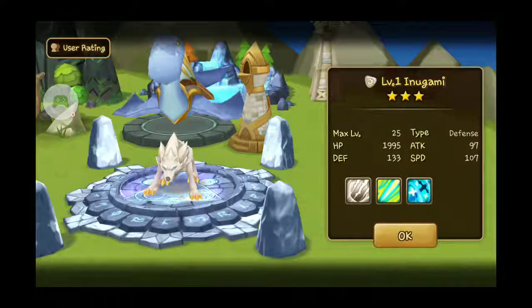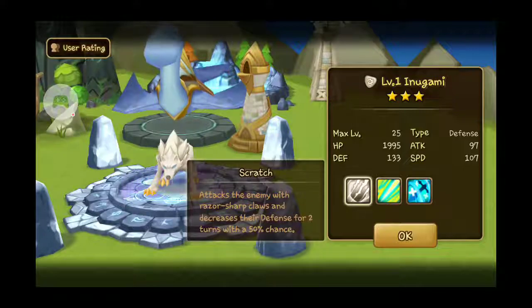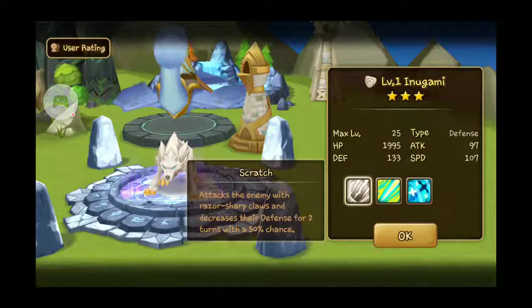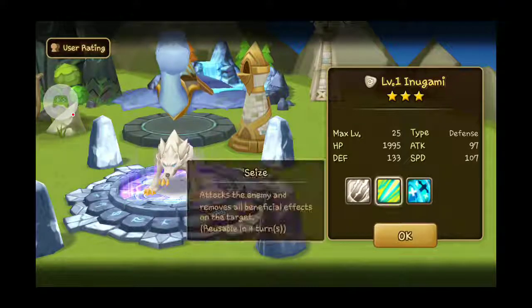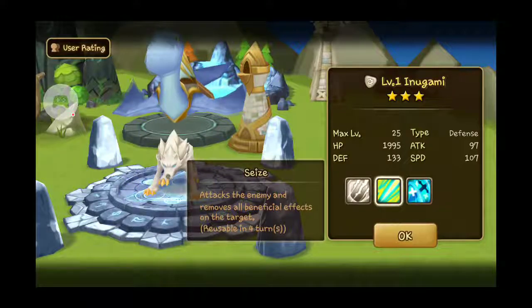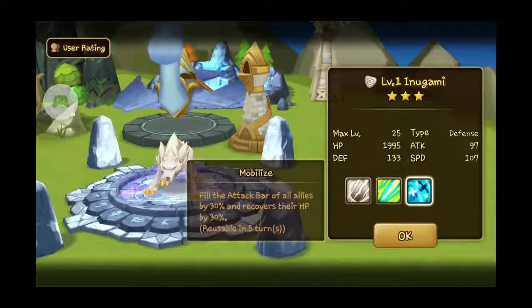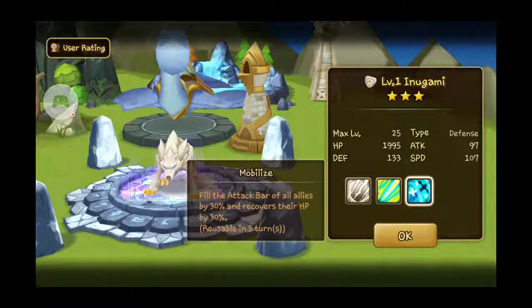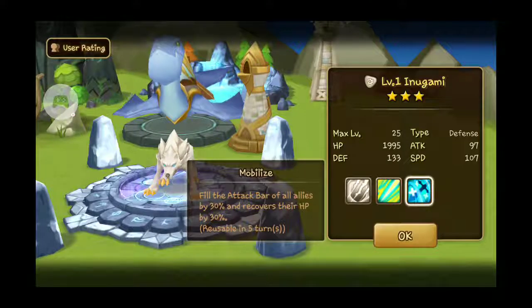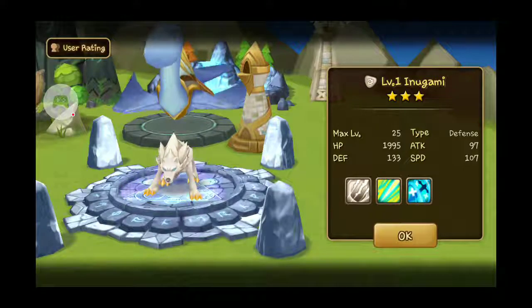He is level one right now, and his first skill is Scratch. It says: attack the enemy with razor sharp claws and decrease their defenses for two turns with a 50% chance. The next one is Seize: attack the enemies and remove all beneficial effects on the target, reusable in four turns. And then this one is Mobilize: fill the attack bar of all allies by 30% and recover their HP by 30%. So that's pretty cool.